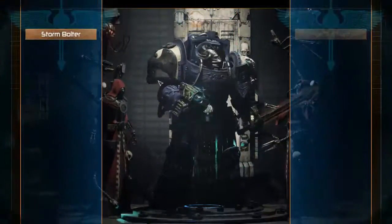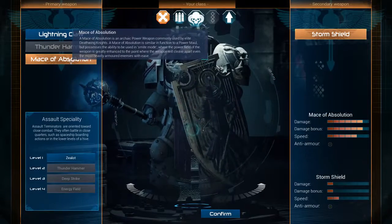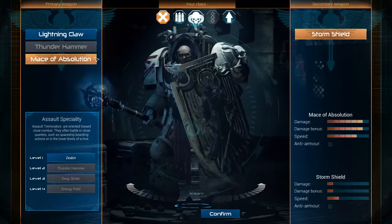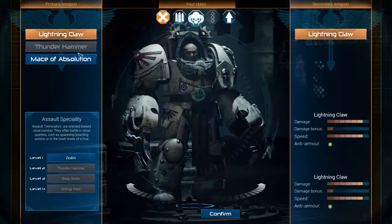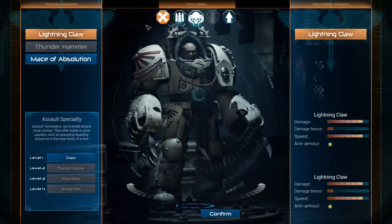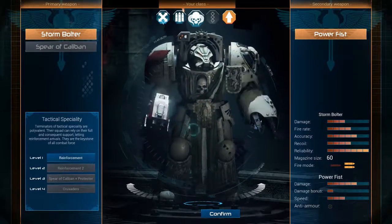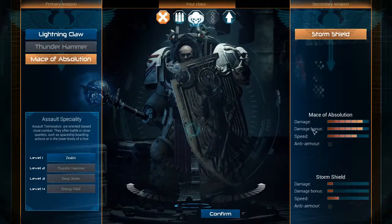Power fist or mace? They do the same thing — the power fist just isn't up in your face. The mace has a huge damage bonus on it and attacks faster than the power fist. If you look at it, the mace of absolution actually does more damage and has a damage bonus. Wait, is that the pre-order bonus? The Lost Mace — the pre-order bonus. It's precisely the same stats. Oh well.